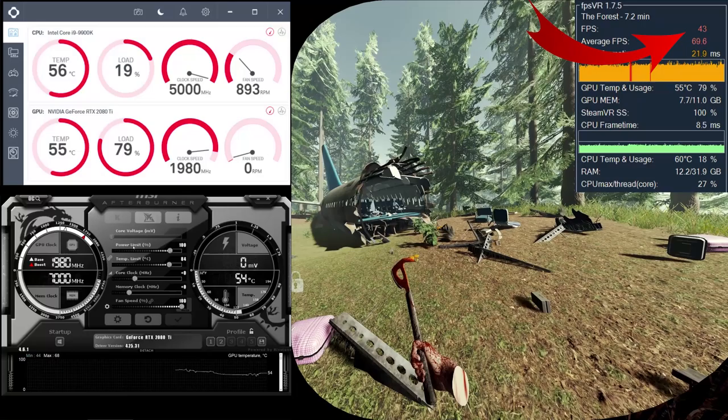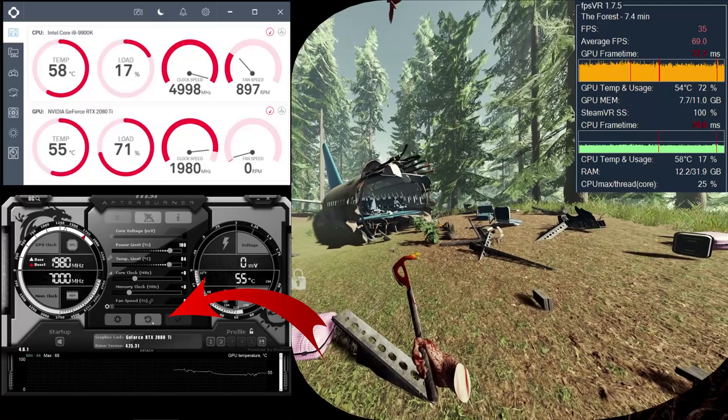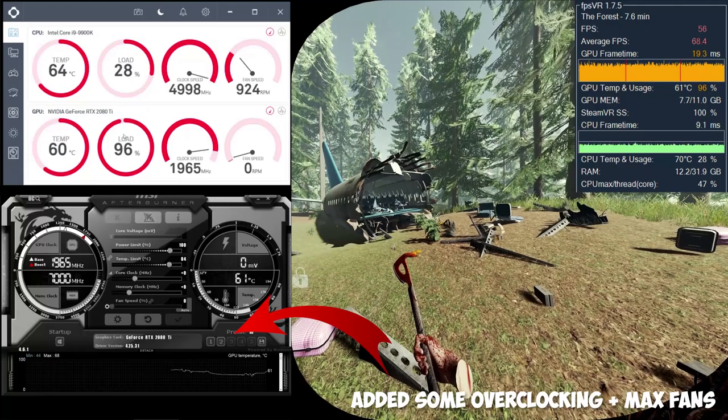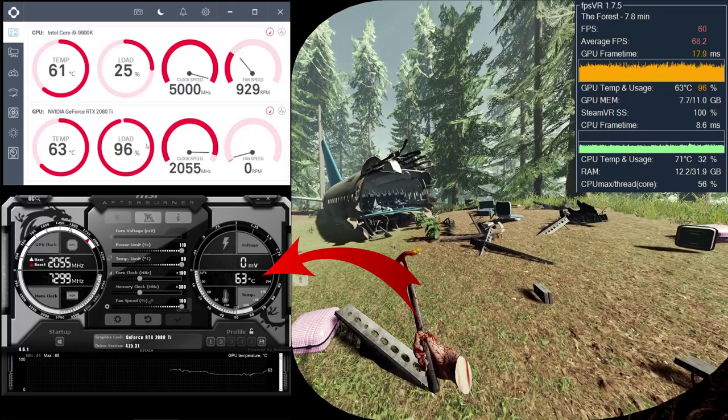In The Forest VR, we have between 40 to 45 frames per second and the GPU utilization is around 80%. This is a very demanding game and I used some higher settings this time. Clicking the default button once did nothing, clicking two times did nothing, even three times. But the fourth time I clicked, the framerate suddenly jumped up to 57 or 58 frames per second. Now, loading an overclock profile in Afterburner gives another boost — it's now running around 60 frames per second with GPU utilization at 97%.